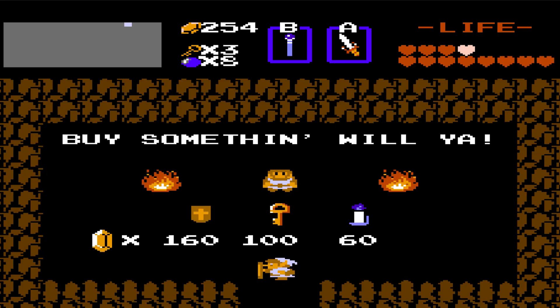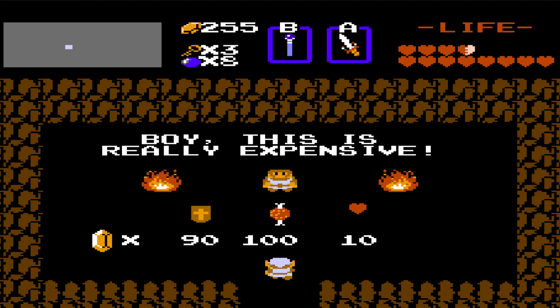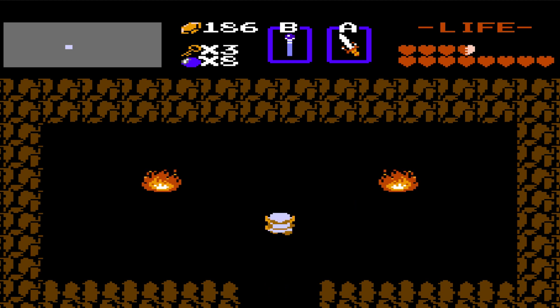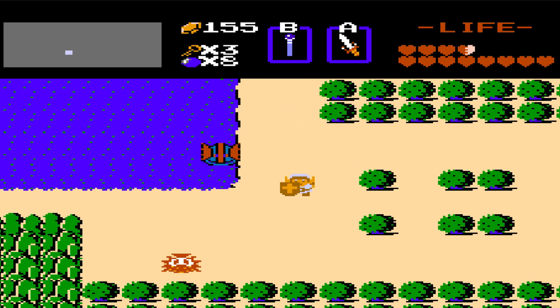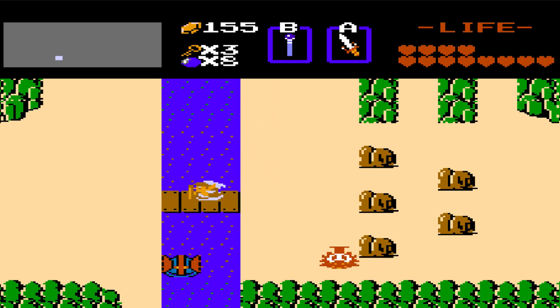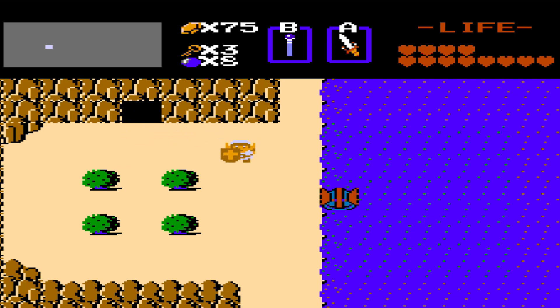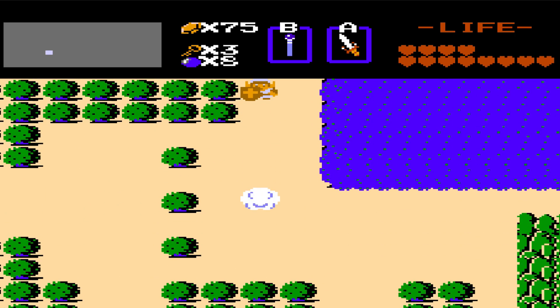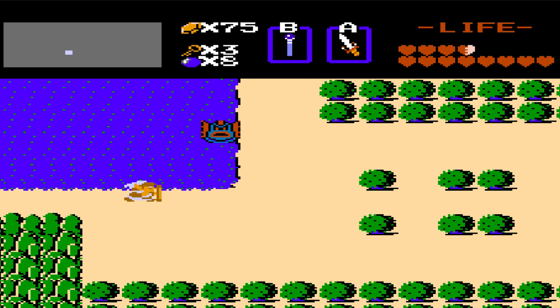Here's a shop but it doesn't have the item we want. Inconvenient. Here's another shop - this one has enemy bait. I don't think it actually works but we need it to pass a certain area in level seven, which hopefully we'll get to in this episode. Here's another shop and this one's got the arrow. We're a little poorer now with only 75 rupees.